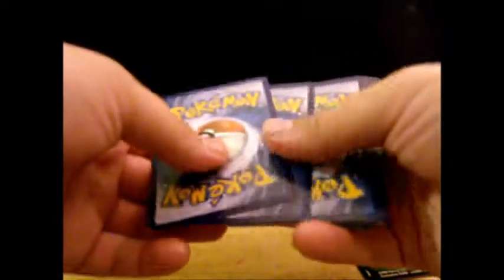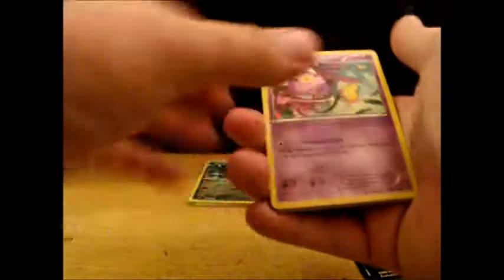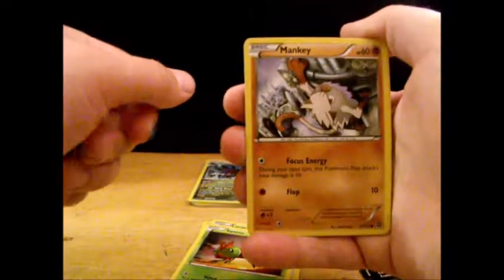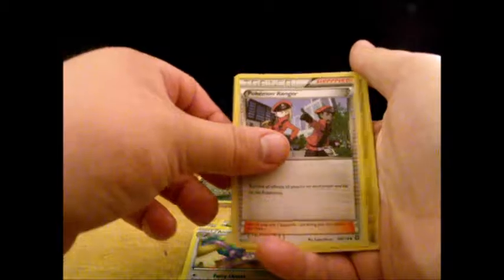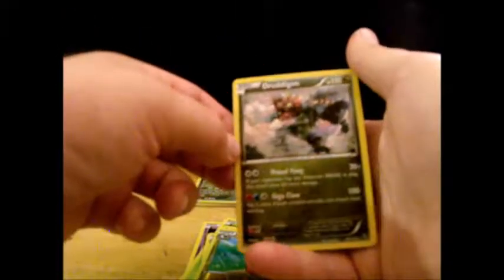And I'm just gonna murder this. Code card. Can I get something good? Probably not. Drifloon, Larvesta, A-Palm, Yanma, Mankey, Nidorino, and B-Palm. A Pokemon Ranger — nice. A Reverse Flaffy. And our rare is a Druddigon. Come on.